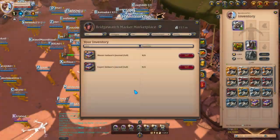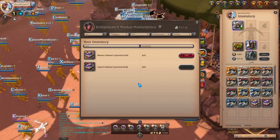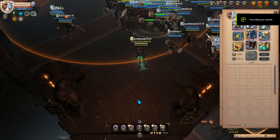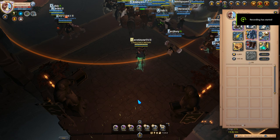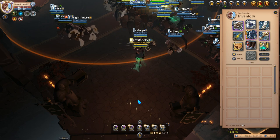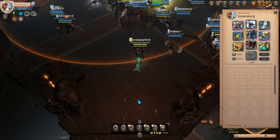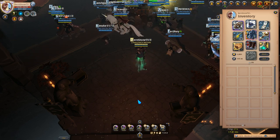I sold all the filled journals to the Bridge Watch marketplace and sold the cloth sandals to the black market. When traveling through the red zone make sure to have scouts with you to make your journey safer. I also made a few adjustments to my gear for transporting to the black market — I now use a soldier helmet, guardian armor, warrior boots, a blood letter, a sacred scepter, and a Fort Sterling cape. I think these gears are better than the full miner set I mentioned in my previous video.